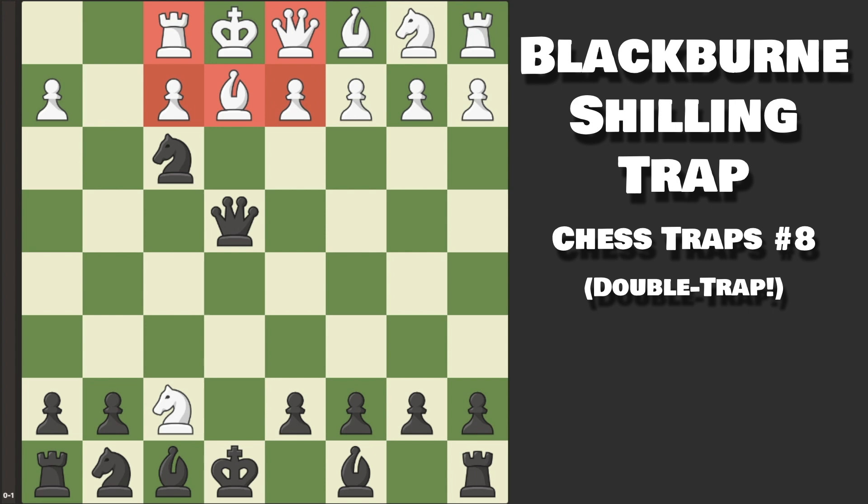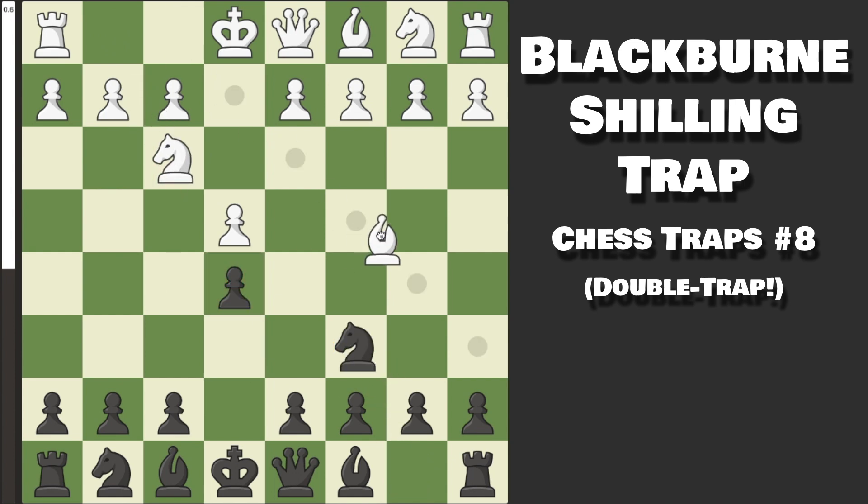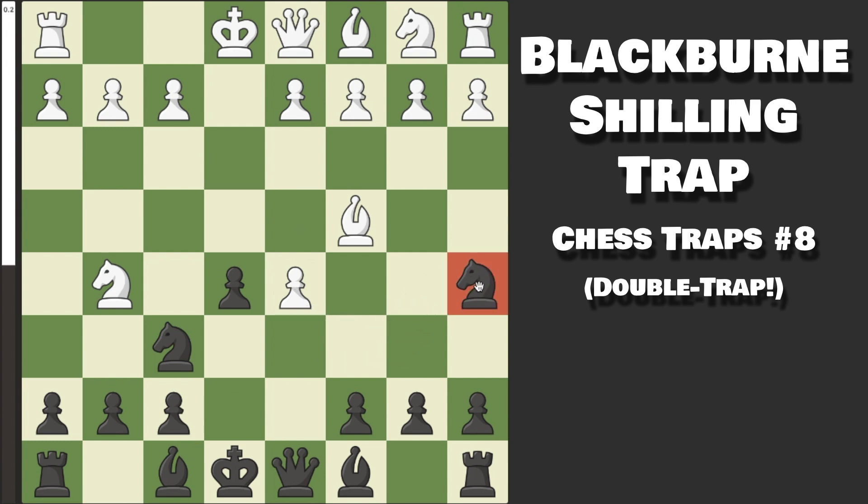Now let's get into its sister trap, the Fritz Trap. It once again comes after Pawn to E4, Pawn to E5, Knight to F3, Knight to C6, and after Bishop to C4, instead of an immediate Knight to D4, we instead play Knight to F6. We attack the pawn and actually invite the Fried Liver Attack with Knight to G5. Playing the main line, we go Pawn to D5, they capture, but instead of Knight to A5 — the tried and true main line — we instead play Knight to D4.